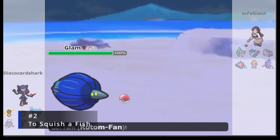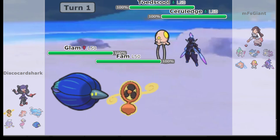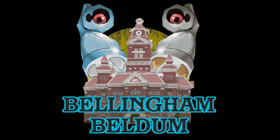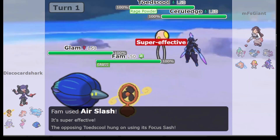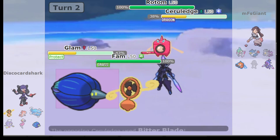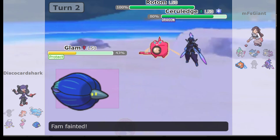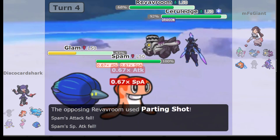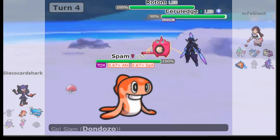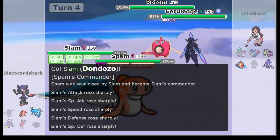Number 2: To Squish a Fish. Like many Dandozo Tatsuguri matches, Game 3 of the Bellingham Beldum vs. Iron Balls revolved heavily around the titular combo, with Coach Disco Card Shark trading resources early to set up for a commander-boosted endgame. But Coach MFS Giant was ready for the smoke, setting up a masterful pivot with Parting Shot Revavroom, allowing Choice Scarf Rotom to come in on the same turn commander was activated.